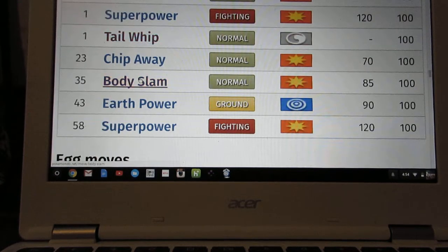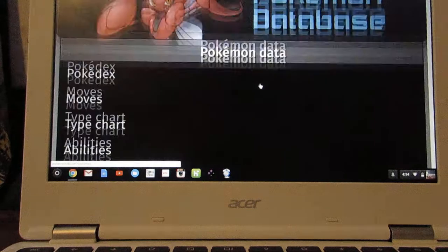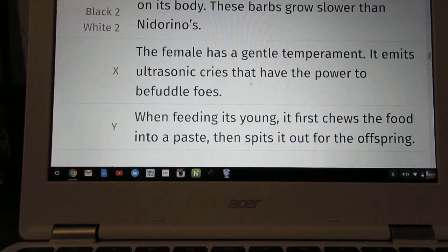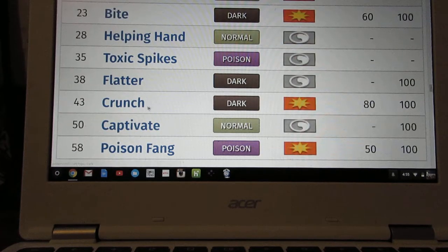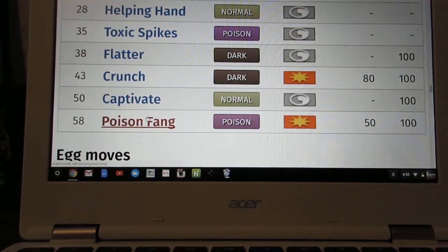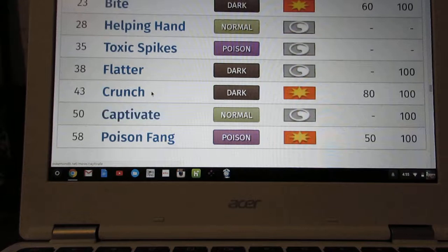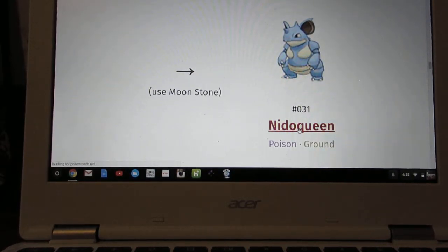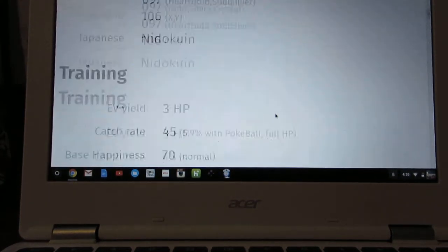This is an evolution stone Pokémon, so I'll look at Nidorina's moves for a moment. You could probably evolve it at level 58 if you want, but personally I would evolve it at level 50, just like any other stone Pokémon. If you really want Poison Fang you can evolve it at level 58 — you can do whatever you want — but personally I'd evolve it at level 50.